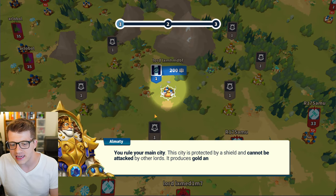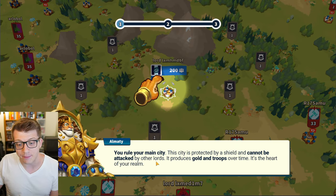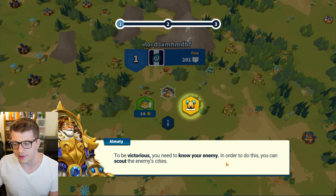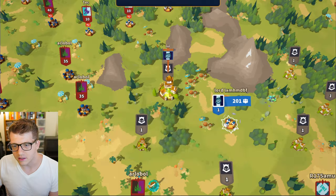Okay, if you're here it is certainly for this reason. Let me explain a little about the particularities of my kingdom. You rule your main city — this city is protected by a shield and cannot be attacked by other lords. It produces gold and troops over time; it's the heart of your realm. To be victorious you need to know your enemy — in order to do this you scout the enemy city.